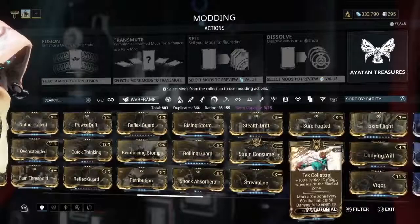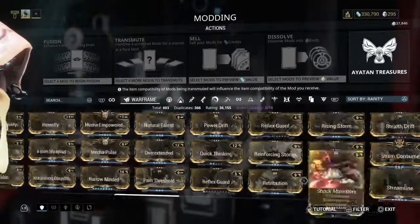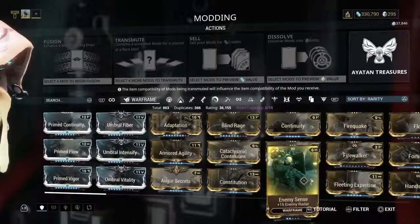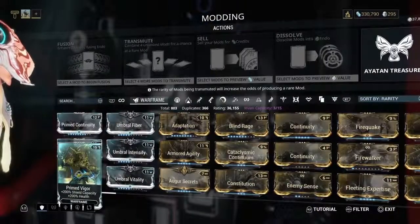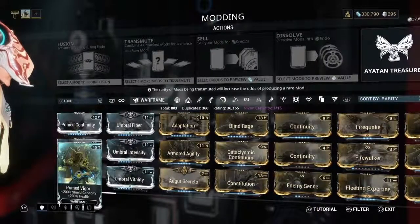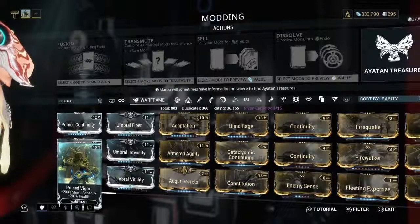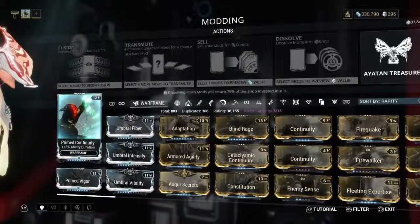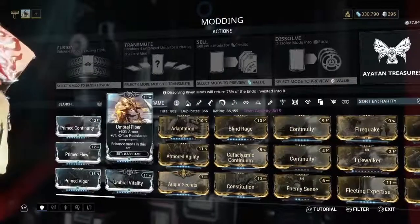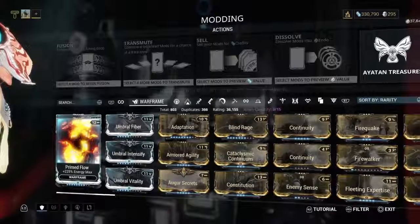Armor and shields are super important. Vigor here — I do have the primed version. This is the Primed Vigor; it increases both shield and health capacity. Depending on what a Warframe's abilities are, you're going to want to add in other mods — such as Primed Continuity which adds ability duration, and Primed Flow which ups your energy max. That's another really important one.